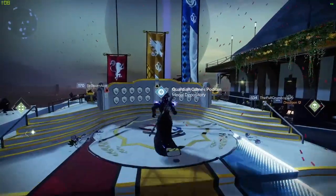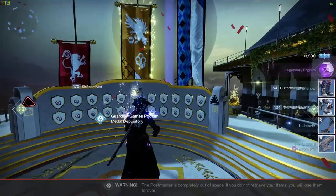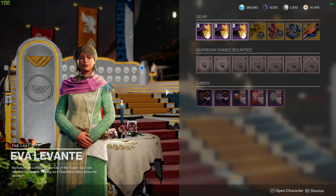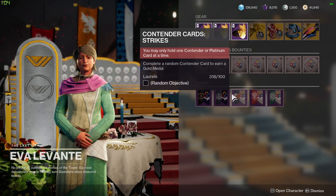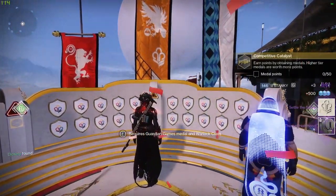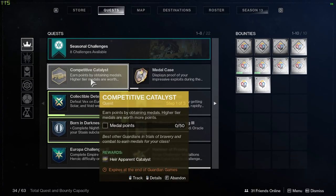The catalyst quest is a random drop from turning in medals at the compendium. It's believed that the higher the tier of the medal, the higher the chance of getting the drop, so realistically you want to be farming platinum medals. Platinum medals can be gotten from certain cards — for example, the trials and nightfall ones. Gold medals can be gotten from the strikes, crucible, and gambit cards. I did the platinum nightfall contenders card and got the catalyst quest on my first try — the drop rate seems pretty high.